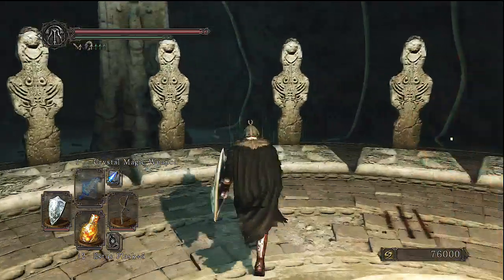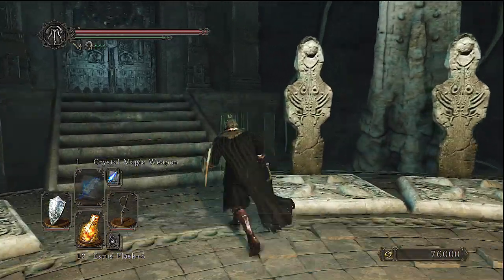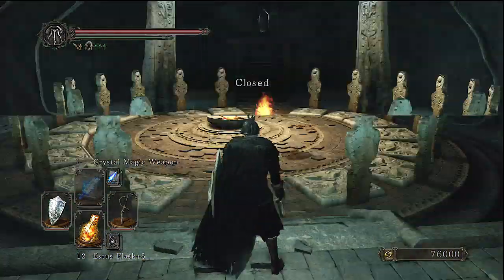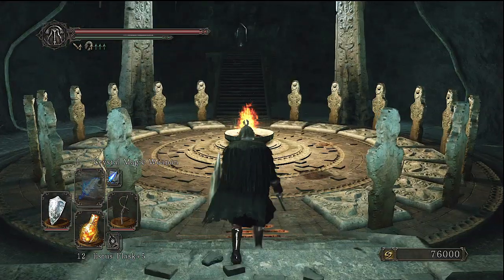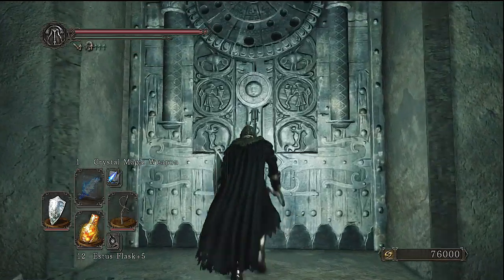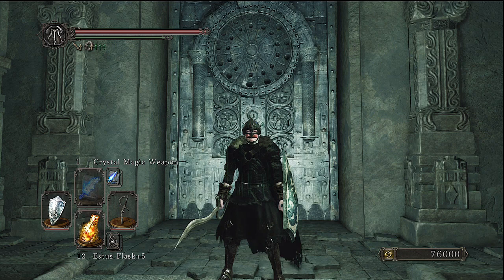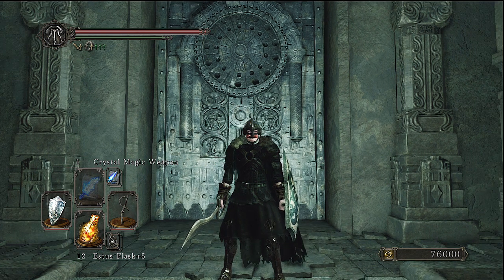But this is how you access the DLC. You can light the torch here — you're at some weird sacrilegious sacrifice area or something. It also looks a bit like the entrance to the Kiln of the First Flame actually. But as you approach this door, it does say closed, and as I said, as soon as this DLC drops I will be doing a blind and live playthrough of it.